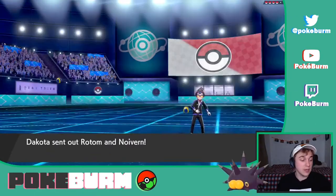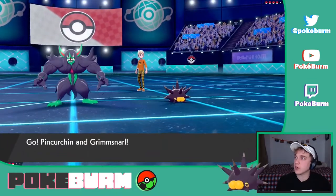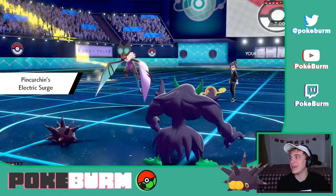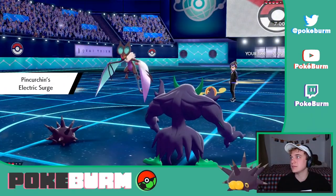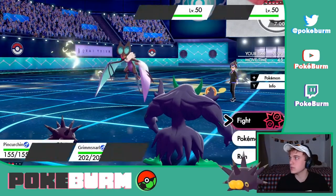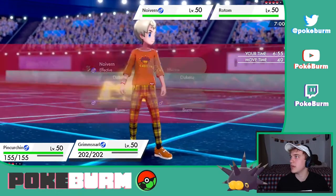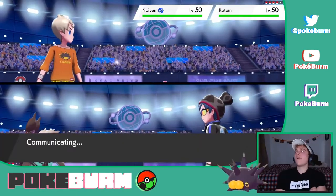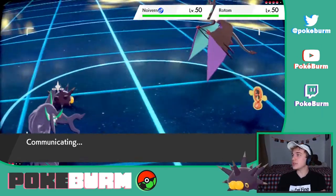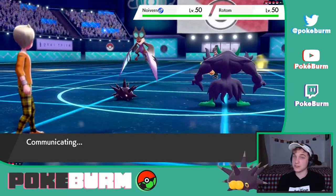The Pincurchin unit is running Poison Jab for Whimsicott. And when you Dynamax Pincurchin — which you sometimes do — you can use Max Ooze and boost Reuniclus's special attack as well as Rotom's special attack, which is kind of a fun little trick.